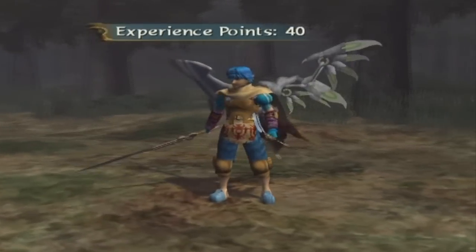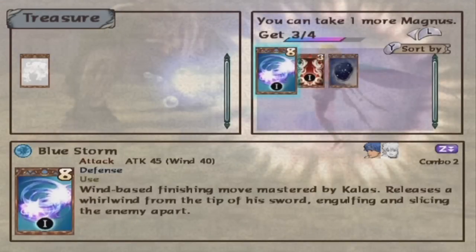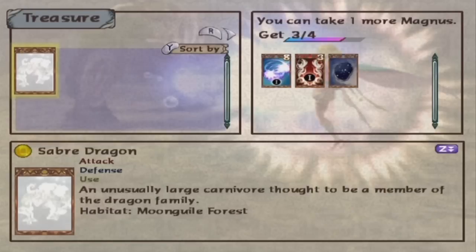Not bad at all. Now you see I got the picture of the Saber Dragon. If you go over here, you see that I get a Magnus called Blue Storm, which is Kallus' first finisher. Also get the Fire Burst and another Constellation Magnus called Draco. And the picture of the boss will give you a hefty amount of gold, so you should really take it with you.